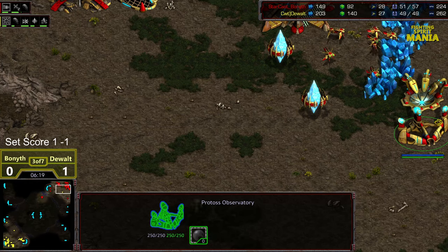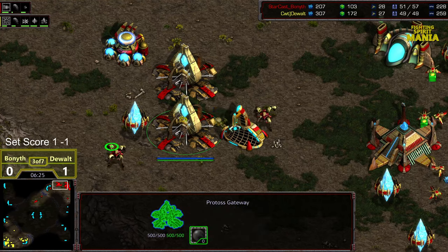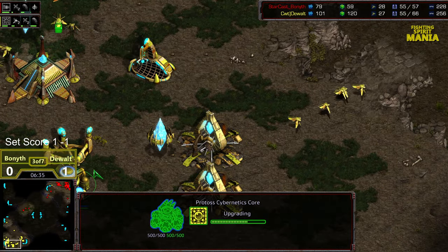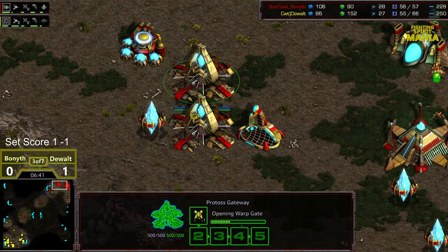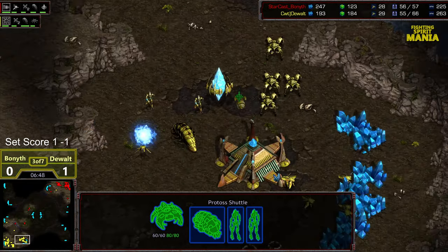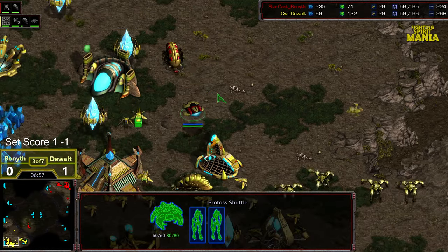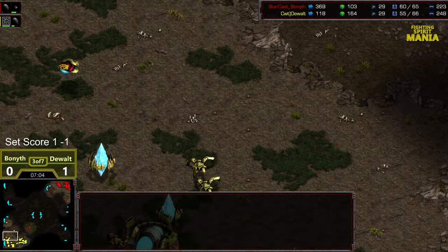Natural expansion starting up. Probes cycling that direction. Range is about two-thirds from finishing. Dewalt is able to confirm there's no natural expansion yet, which means he knows there's an incoming attack. He's stepping forward to maybe pick off the shuttle if it was at a forward position. Instead, the shuttle's making its way towards the main. Dewalt had a probe to spot it, though. Now this is gonna be very taxing for Dewalt as he needs to defend — he's got an exposed Reaver. Did he throw that Reaver out intentionally to bait that shot? That's a dead Reaver.